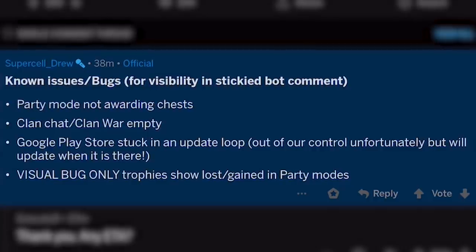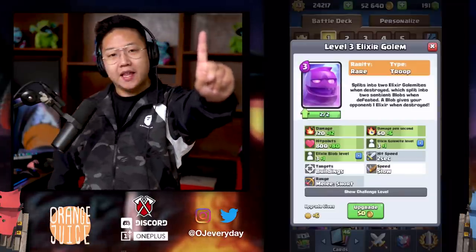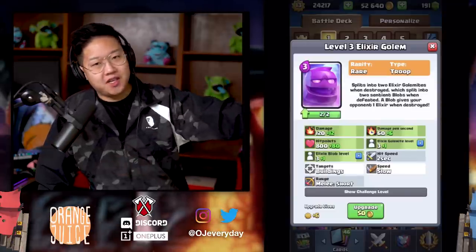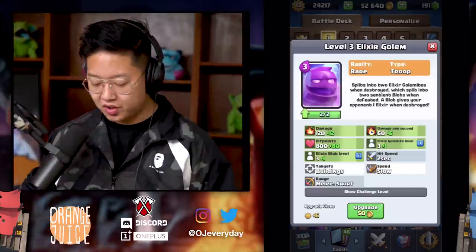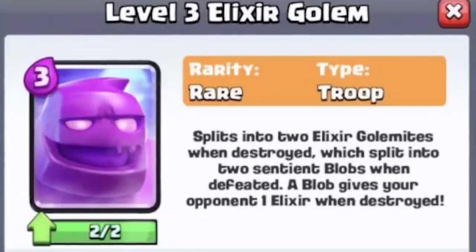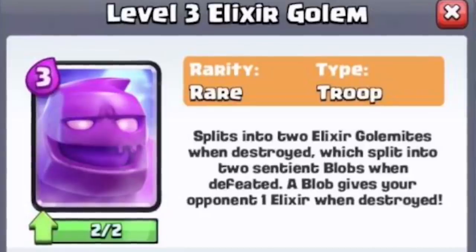Android, we're coming for you. Visual bug only: trophies show lost or gained in party modes — it's a visual bug, so if you're showing losses and trophy gains, it's not actually happening. One thing they overlooked was that they leaked the elixir golem. It was actually in the game for like five minutes. I didn't notice until it was too late. Emergency maintenance pulled the game immediately to hide the elixir golem. So the elixir golem is three elixir and he's a rare card — save all your giant chests and rare tokens because he is coming.